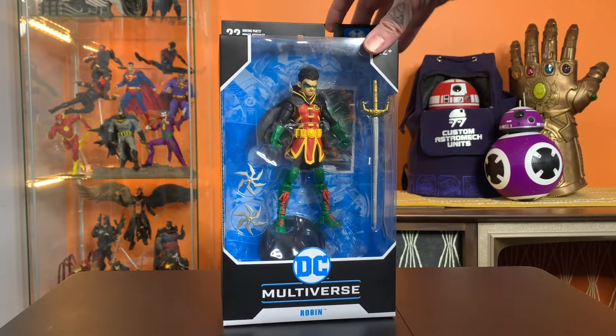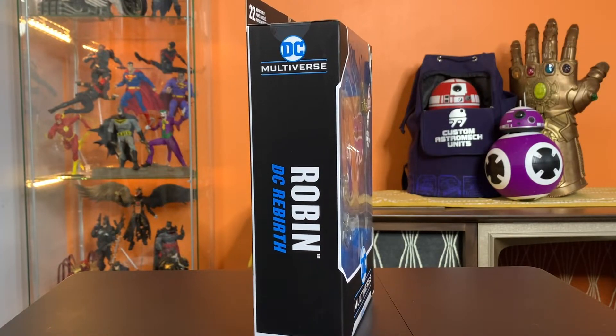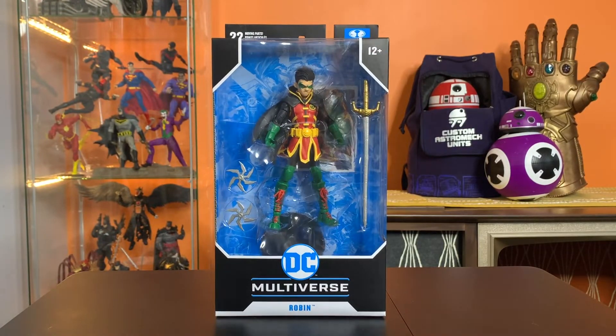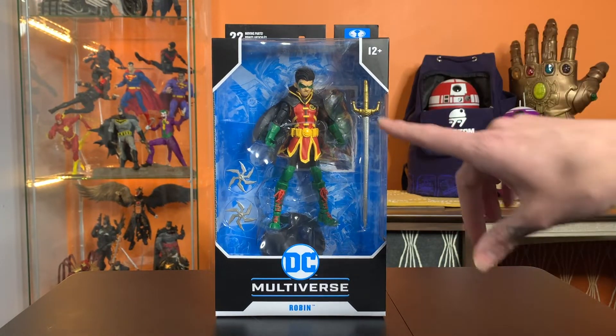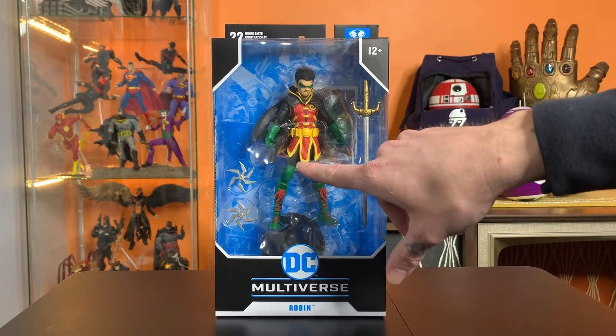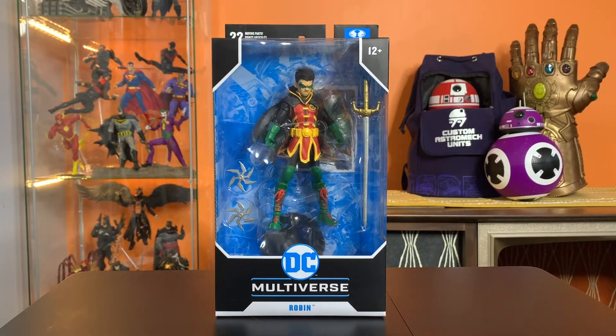Let's get into this guy. This is the Damian Wayne Robin, or what they're calling the DC Rebirth Robin. This isn't like maybe the first character I'd be looking for if I was looking for a Robin figure, but it looks really good — especially because I think sometimes the Damian Wayne design, his tunic gets a little long. This is a little more fitted look. It's not a character I'm super familiar with. I know that he exists, but he's what I would consider like a newer character, so not exactly at the front of my knowledge.